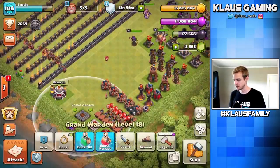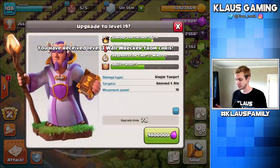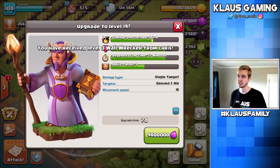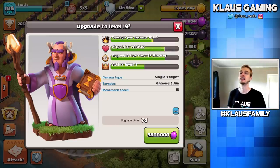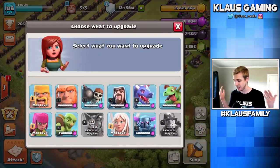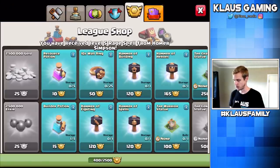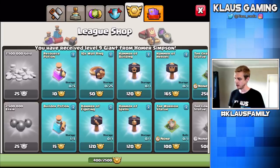First, I like the idea of upgrading the Warden again. We're so close to maxed out here — it's 9.8 million Elixir to send the Warden to level 19, and then he's got one level to go before he's completely 100% maxed out. I also like the idea of upgrading something in my laboratory, because I've got a ton of stuff I need to do there. Let me look at one thing real quick. Yes, I've got 400 medals. Can you see where I'm going with this?